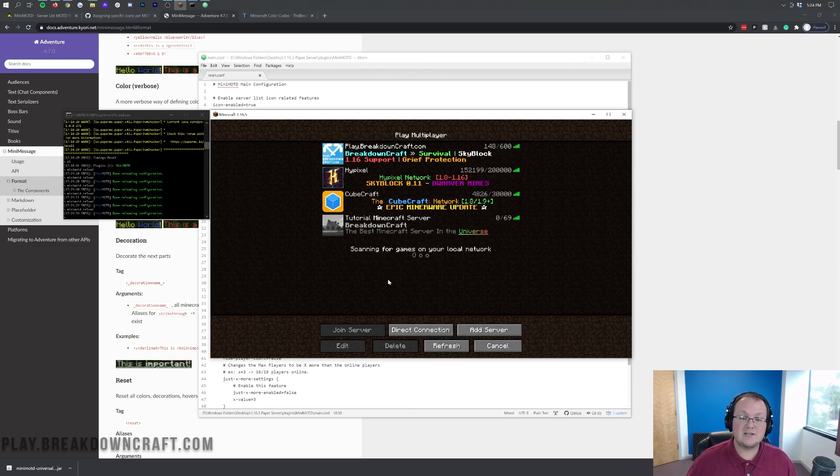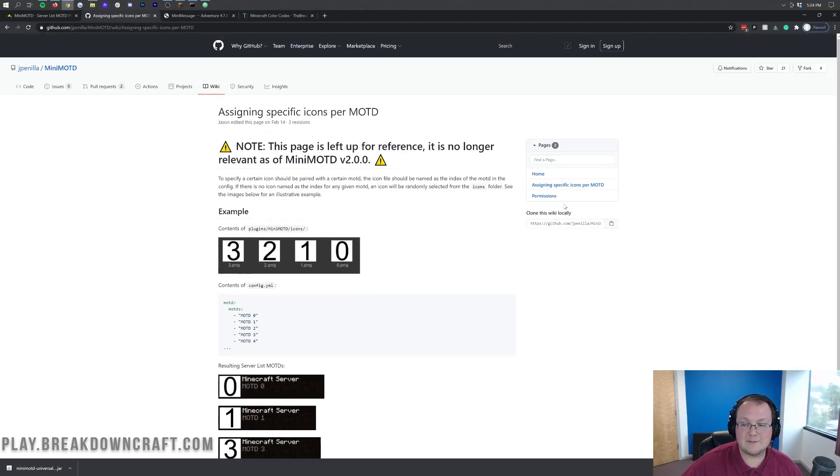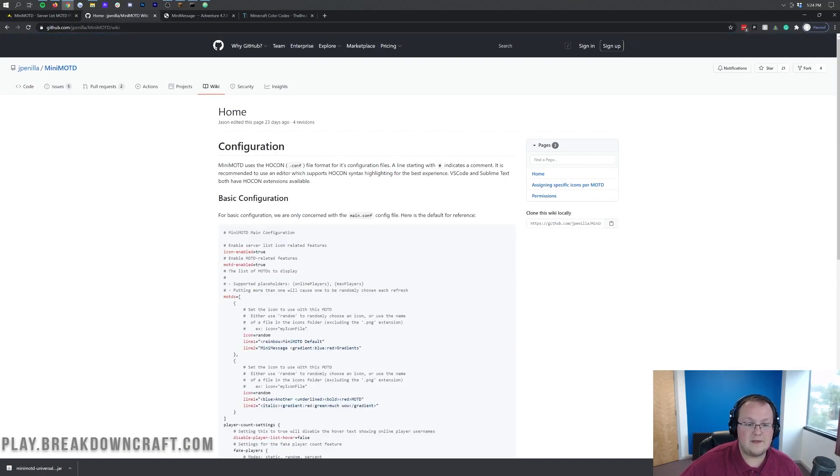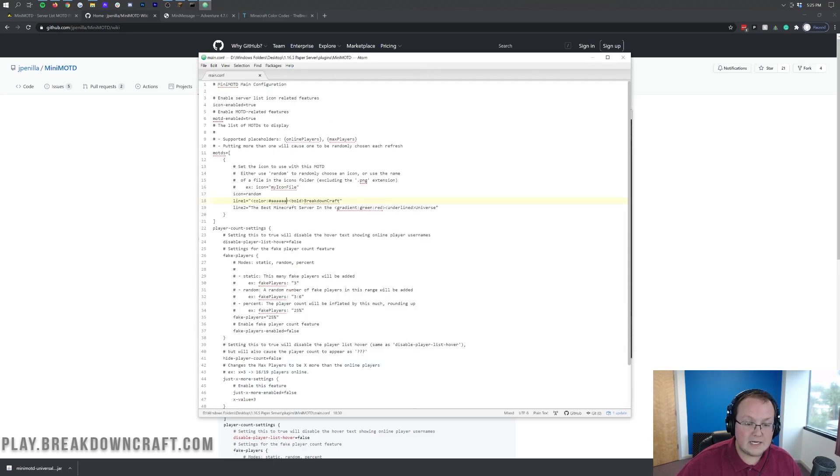So there you have it — that's how you can set up a message of the day with a bit more complexity. We do have the formatting guide linked in the description below, as well as the specific setup config for MiniMOTD. That's how you can set up and change the message on the Minecraft server list — your message of the day. You can also do player count changes — as you can see, it does say 69 there. We can go ahead and change that.